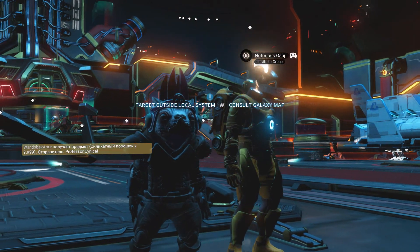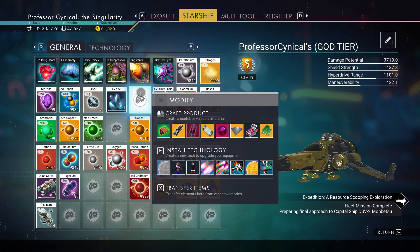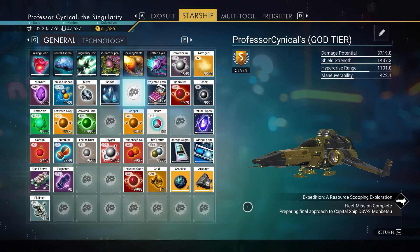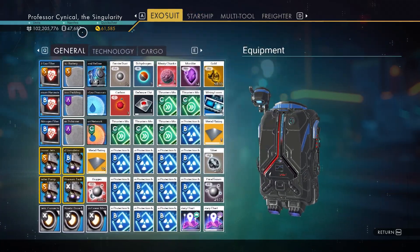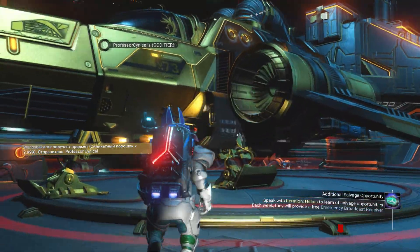Once you're back, what will happen is you'll get a refund back for your money. I'm back at 47,687 nanites. I'm just wondering why that's flashing at me there — anyway, I digress. As you can see, we still have all of those wonderful modules, which is perfect for us.